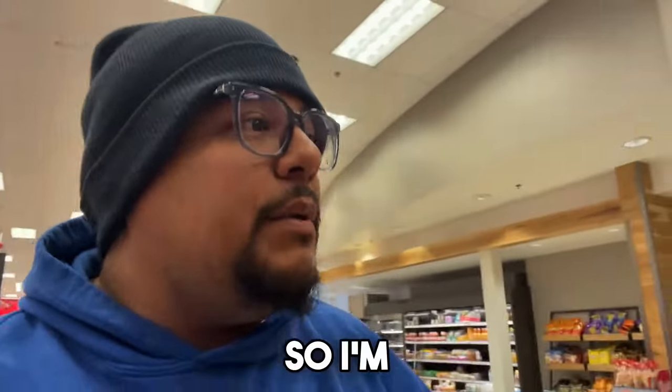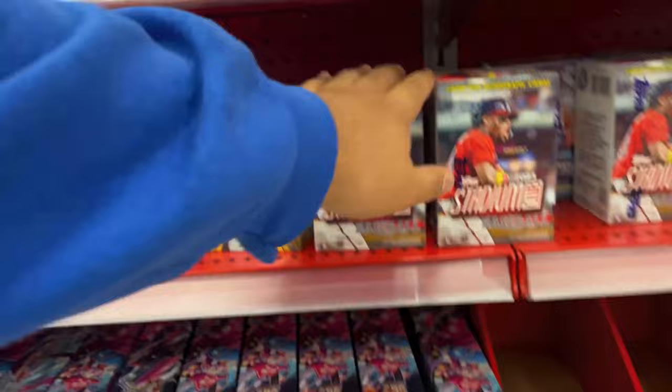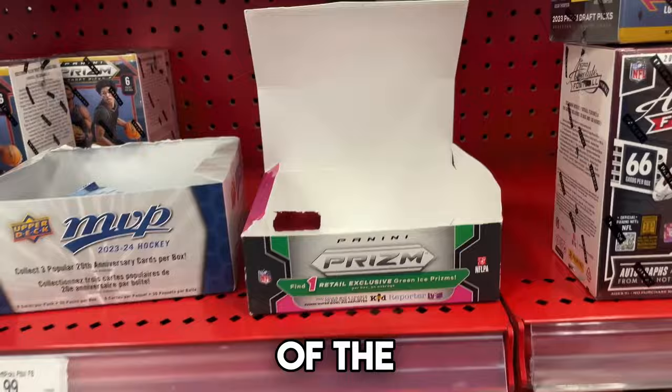What's going on everybody? I'm here to restock and they got the new absolute blaster boxes. They have some prism value packs and then what looks like two blaster boxes left and a lot of stadium club, and there's one hanger box back there. It looks like they might have restocked yesterday. They did have a whole box of the retail packs but those are all gone unfortunately.